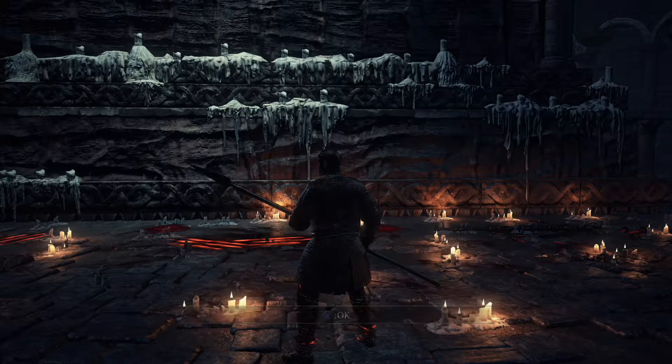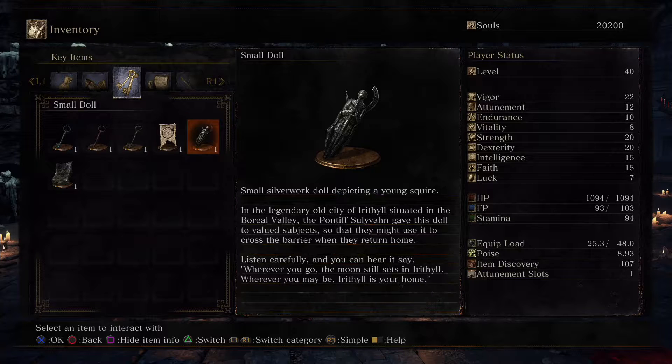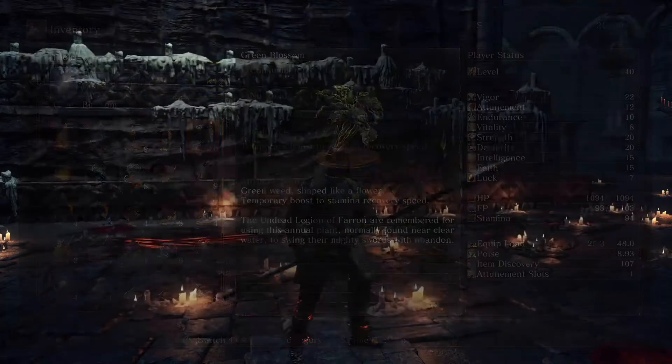So we got a small doll and the Soul of the Deacons of the Deep. The small doll is needed to gain access to Irithyll. In the legendary old city of Irithyll, situated in the Boreal Valley, the Pontiff Sulyvahn gave this doll to valued subjects so they might use it to cross the barrier when they return home. Listen carefully and you can hear it say: 'Wherever you go, the moon still sits in Irithyll. Wherever you may be, Irithyll is your home.' So with this doll we can now gain access to Irithyll — but that's not until quite a fair bit into the future.